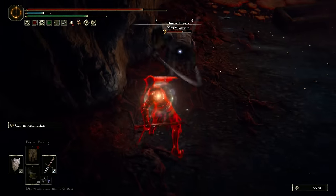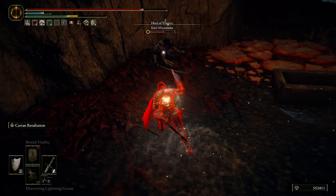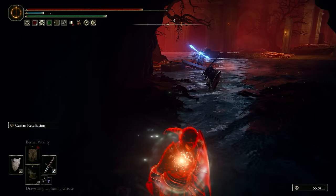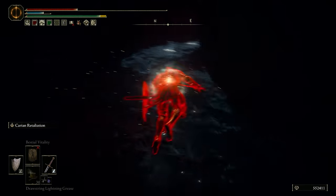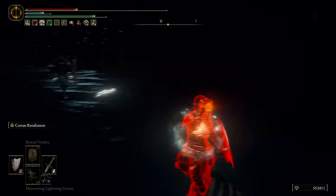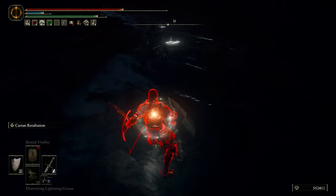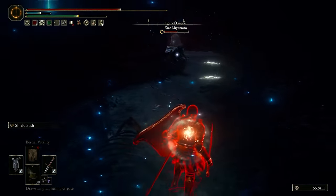I'm going to try and jump that and then backstab him — that'd be great. Hard one. He didn't learn; he'll do it again. Oh, that's a good prediction. Ow. That actually almost roll caught me — that was a really strong arrow. I have a dagger in my offhand; I should just use it.